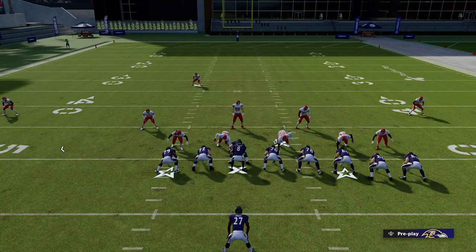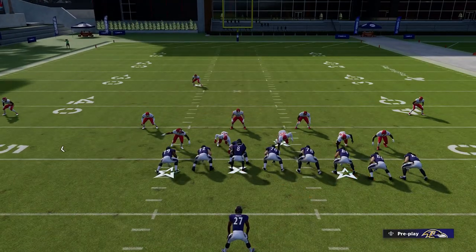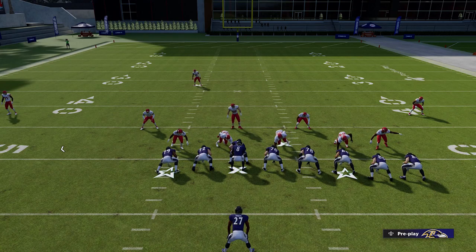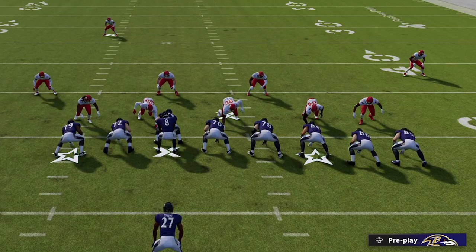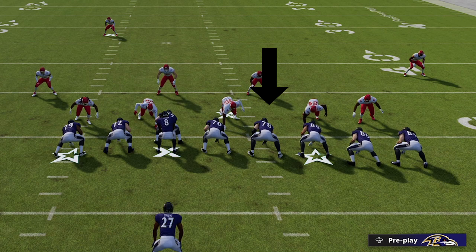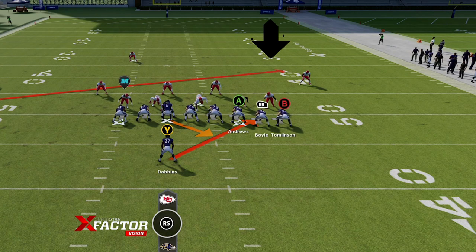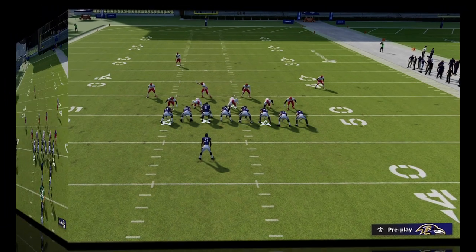My next tip is what to look for when deciding what run play to use. There's only two things you look for when it comes to running the football: gaps — something like over the center and guard or tackle and tight end — or outside leverage. On this particular play, I have a small gap between the center and guard and an even smaller gap between the right tackle and the tight end. Ultimately there's not a lot of gaps, so inside runs against a defense like this aren't going to work out very well. I do have outside leverage when it comes to my outside tight end compared to the widest box defender, so the best thing to do is switch to a stretch play and try to take it outside.